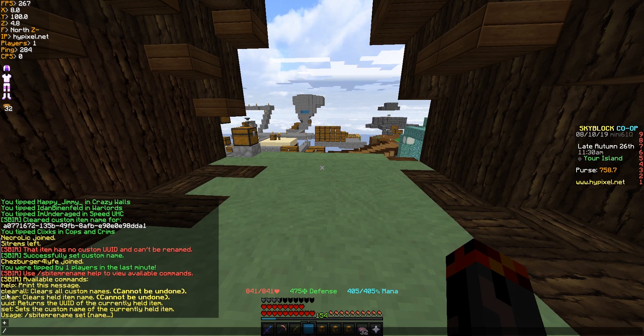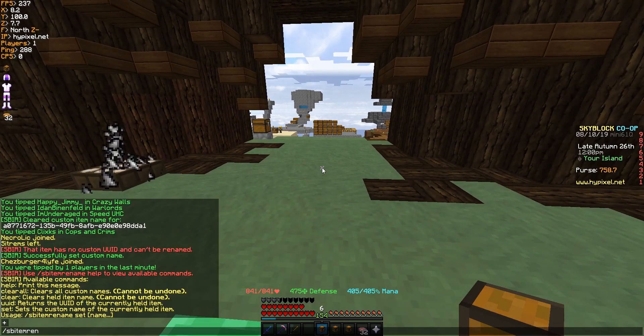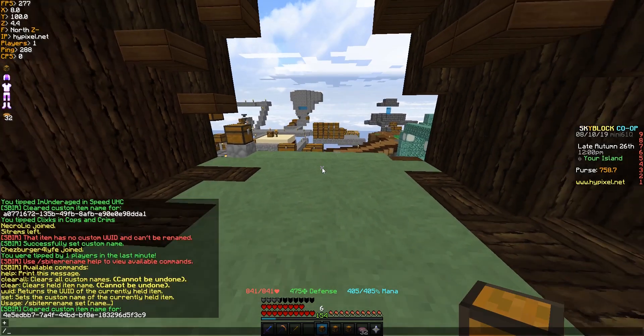Obviously there's Help which prints this message. There's Clear All which will clear the whole config — this is if you want to reset everything. And Clear will just clear the currently held item name, so if I run SB Item Rename Clear on this one, it clears that one.